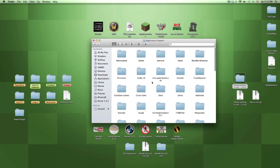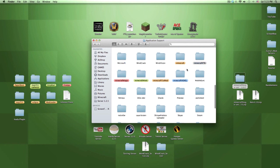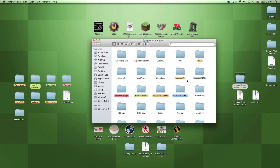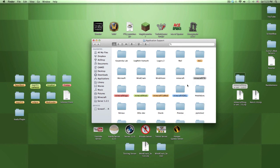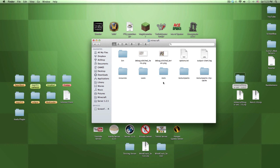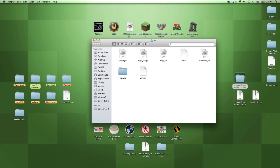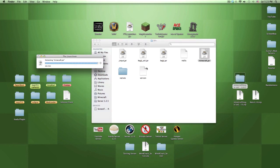Press Go and it'll take you to that location. Find your Minecraft folder - in my case it's highlighted in orange. Click on it, go to the bin folder, and you'll see all the files including Minecraft.jar. You need to open it with The Unarchiver - it's awesome for extracting jars.